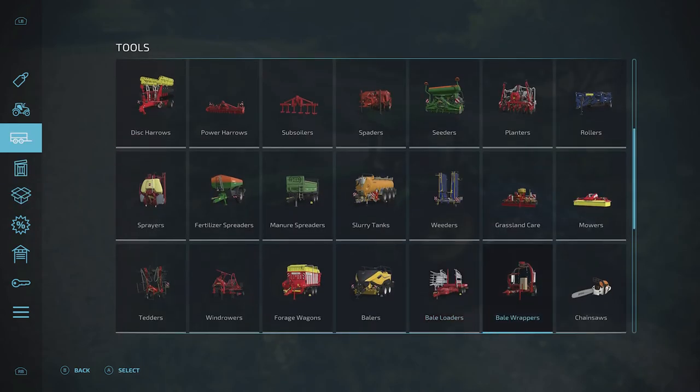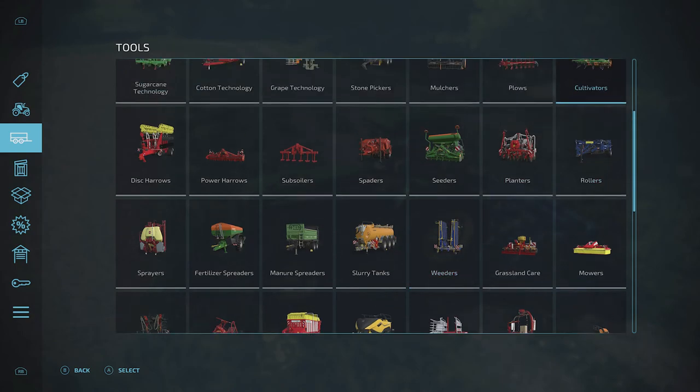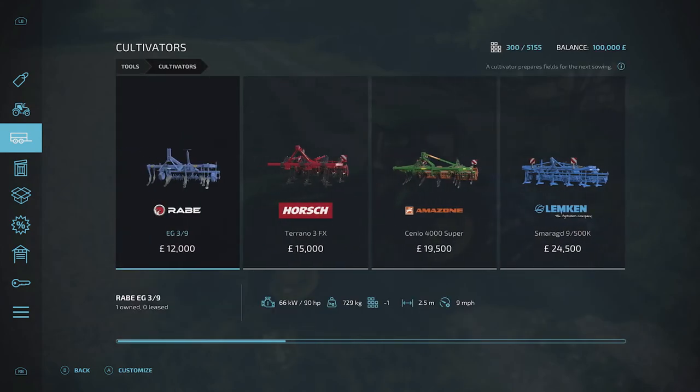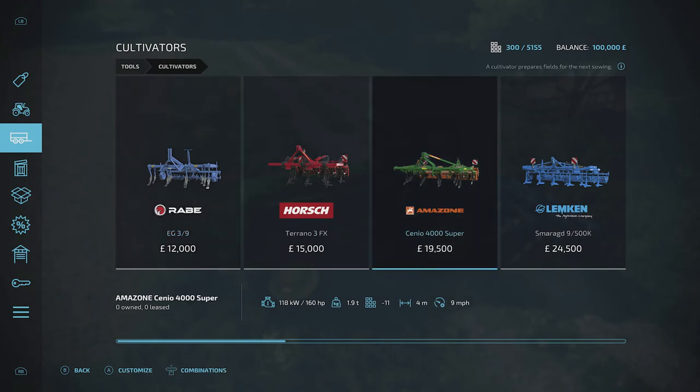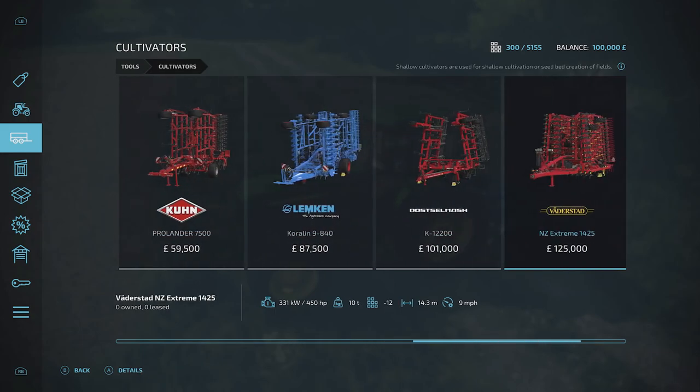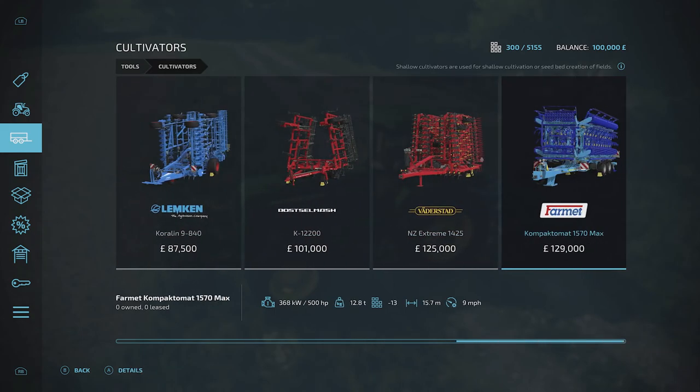If we press LB up we can go here and you will see a selection of different things. There are cultivators - or a plough, take a pick. Under cultivators, there's the small one that we've got which does 2.5 meter width. We could get a bigger one: three meters, four meters, five, five to eight, six meters, seven meters, eight meters, twelve meters. Some of these are huge. They go up in price but the bigger cultivators are going to cultivate a big field quicker, at a much larger expense.